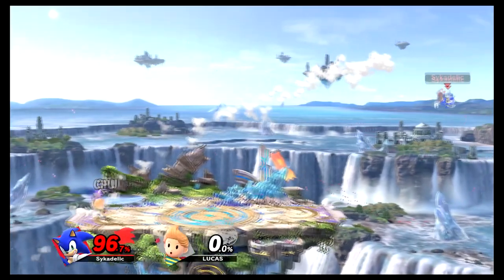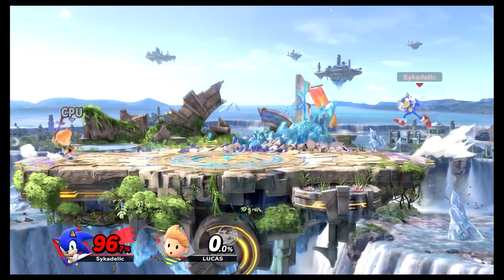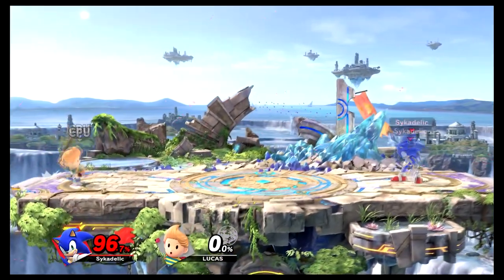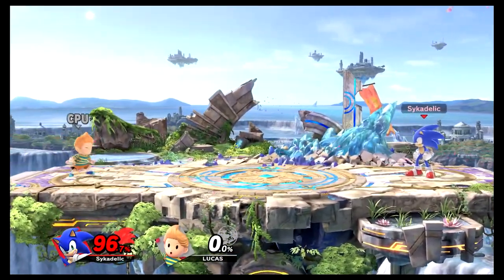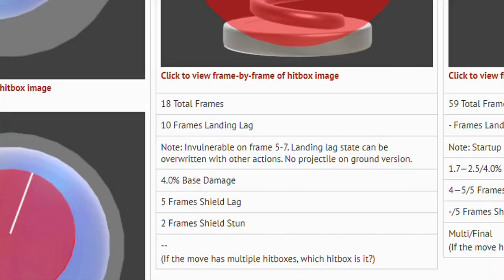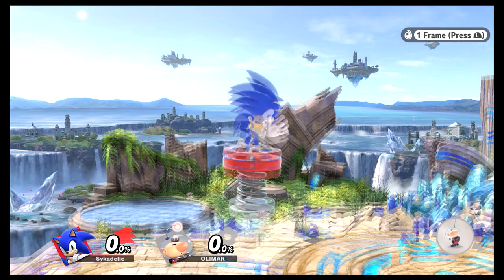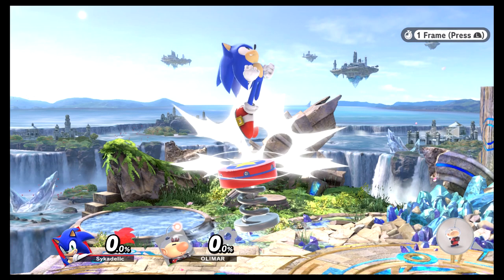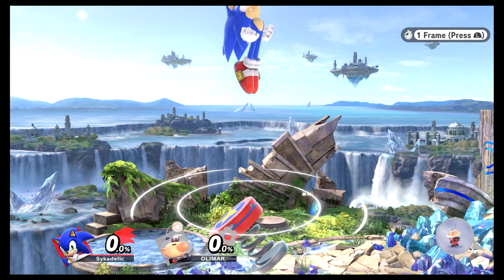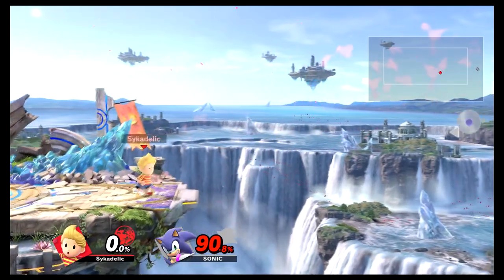Sonic is kind of like Mega Man with his up B, but he can act out of his up B, giving him so many mix-ups — it's just wild. On top of that, he's invulnerable on frames five through seven of the move. So in-game, frames one through four pass and then on frames five, six, seven he's invulnerable. You can't hit him while he's rising at the beginning of the move.